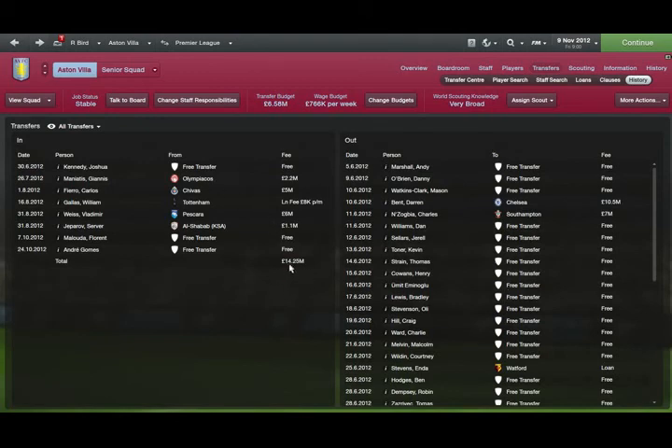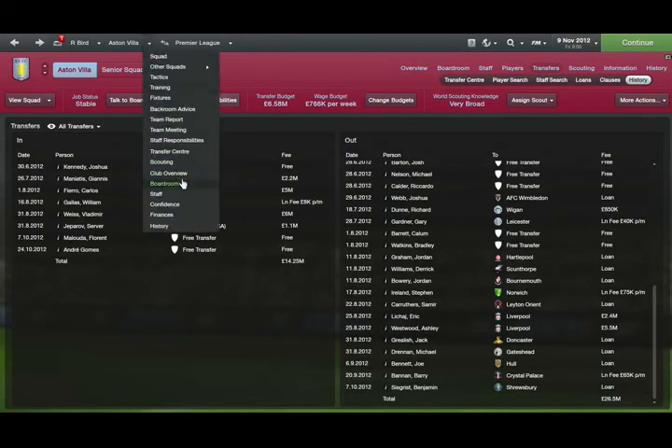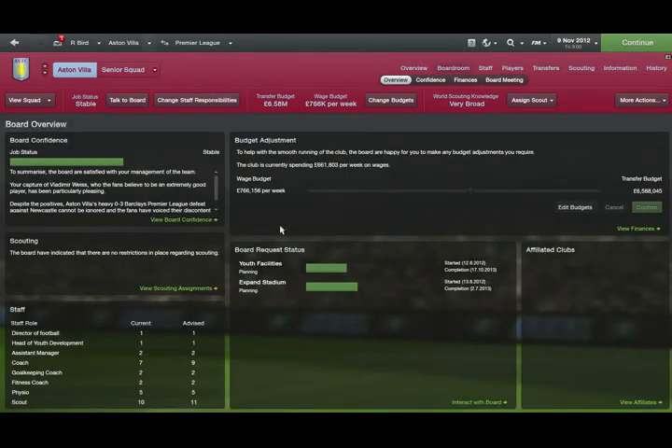All those signings came to about 14 million spent, so roughly 11 million net. I have 6.5 million in transfer budget remaining. The wage bill was ridiculous when I arrived at Aston Villa — no wonder they can't do much in the transfer window. I've slowly trimmed that down by getting rid of some dead weight.